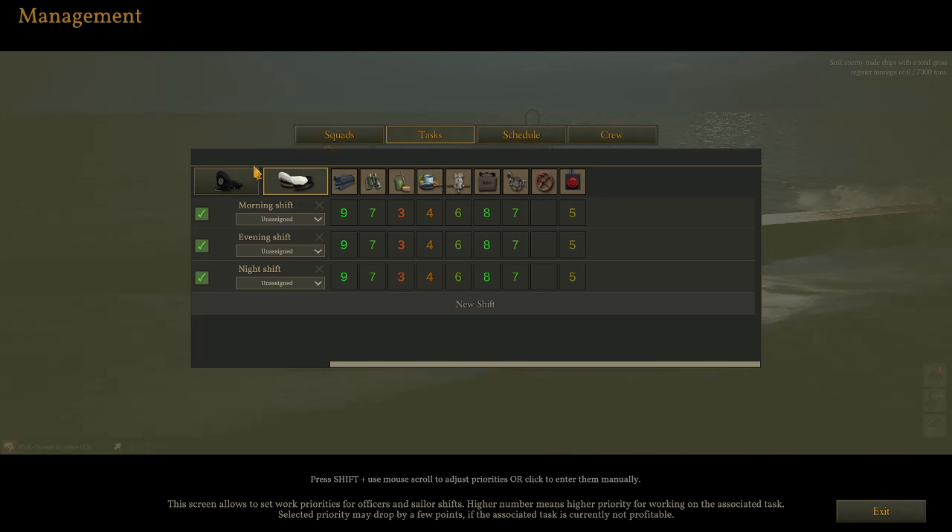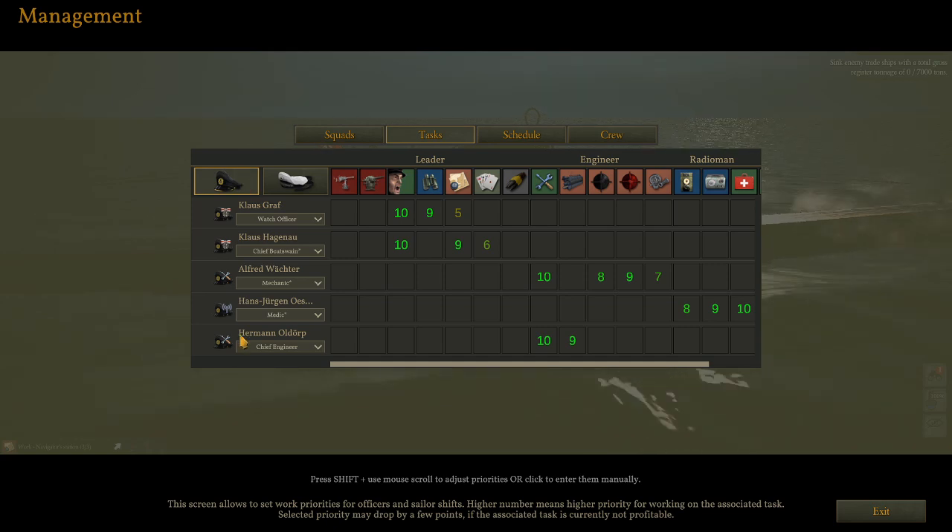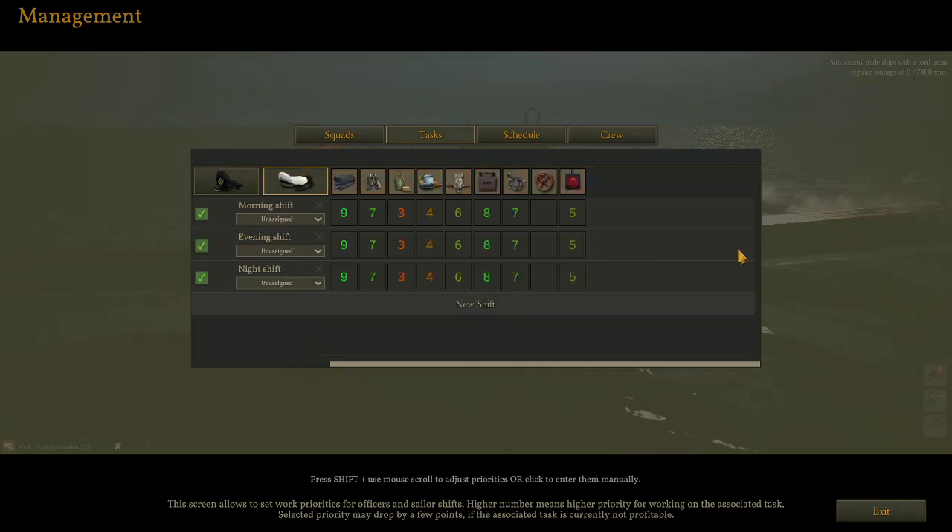So we're here in the management tab under tasks, and you'll note that I can choose tasks for both officers and ordinary crew. It seems to be a relatively straightforward rotation of an eight-hour shift. As people come awake and on shift, their first priority is heading for the engines, followed by helmsman, which apparently has something to do with navigation. Depth steer station and observation seem to share priority for the regular crew.